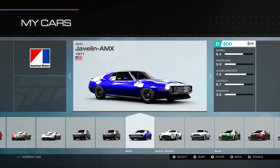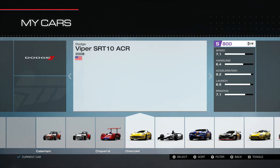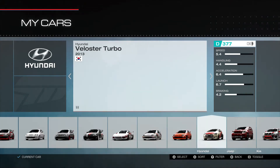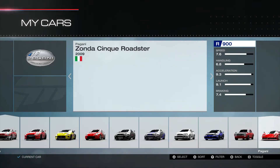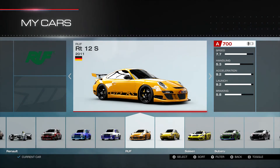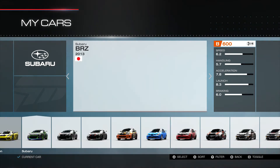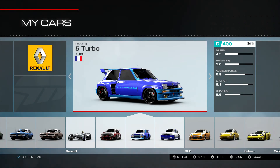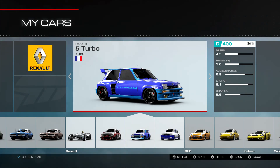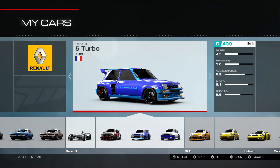Our last car is the Renault 5 Turbo — let me get over to my Renaults here — and there it is. That's our grip car. It'll be used on tracks like Laguna Seca, Catalunya, and the Yas tracks, and most likely a couple of others as well. So that's our grip car.